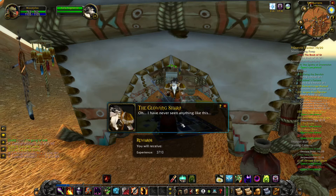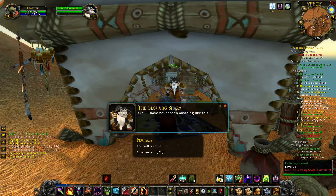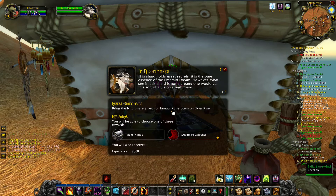3,700 XP and neutral reputation. And now — Hamo Rune Totem, Elder Rise.